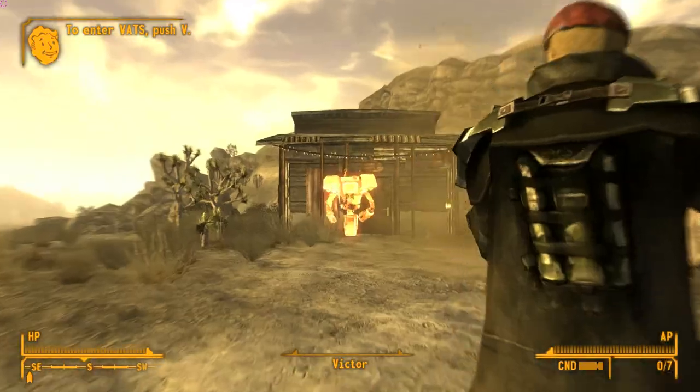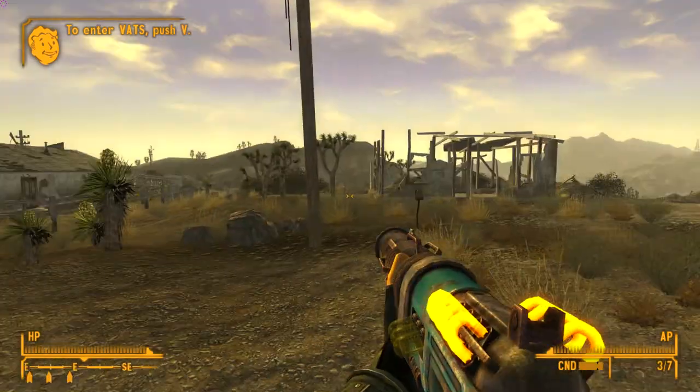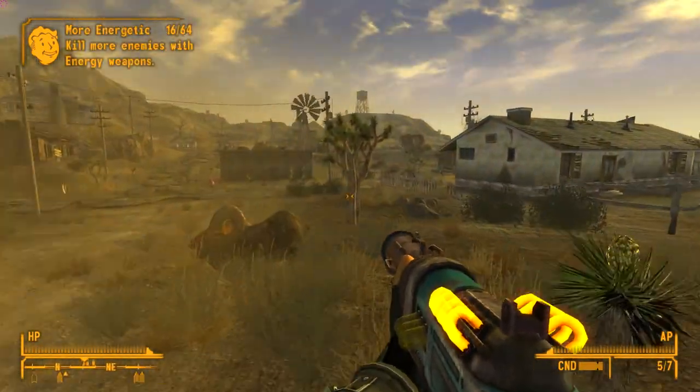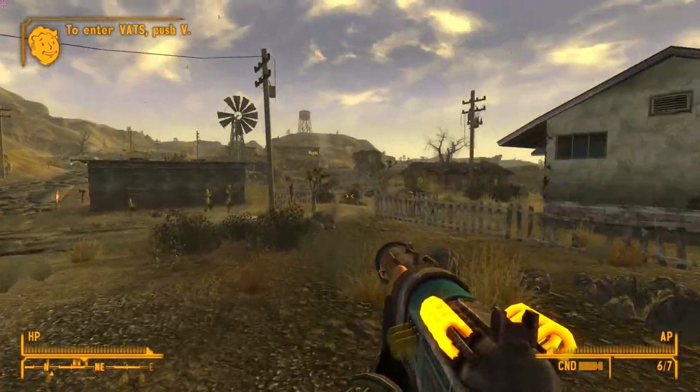We take out Victor pretty quick. Awesome, and he turns to ash. So it's just a really fun energy weapon. You can see the ammo recharge as it goes — it recharges fairly quick. It's not the fastest, but it's not bad.